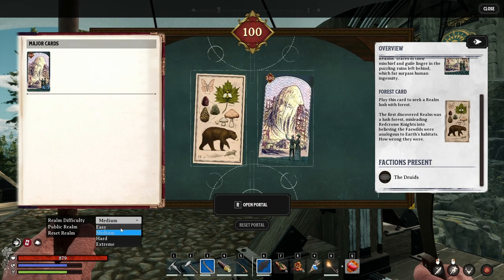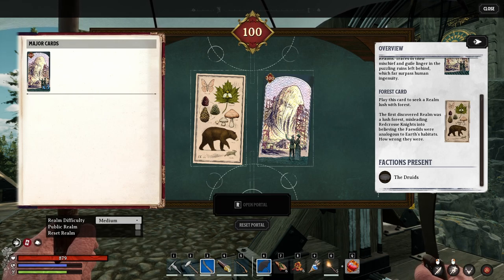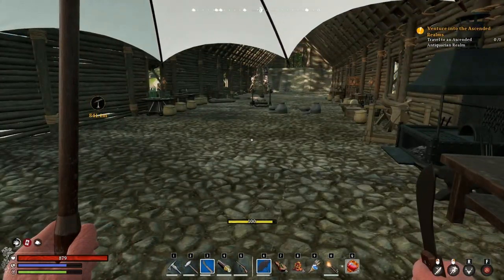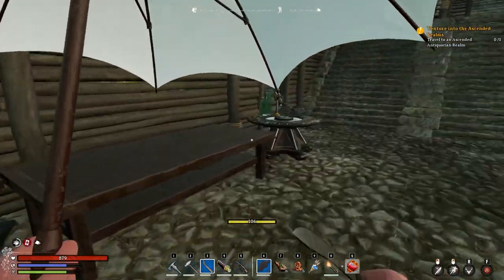Yeah, the easy option would reduce the level. I already made the bench - I forgot about that. Oh great!